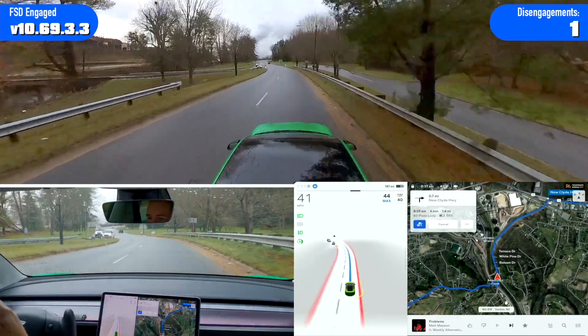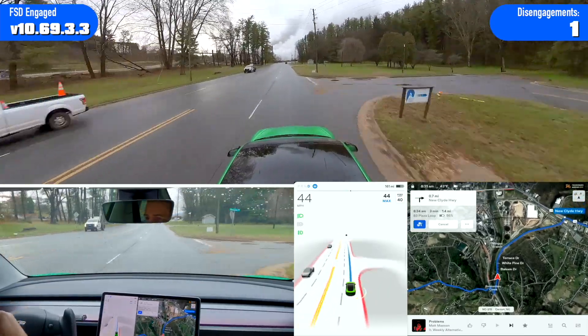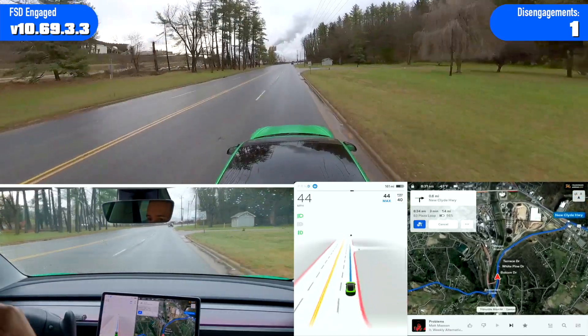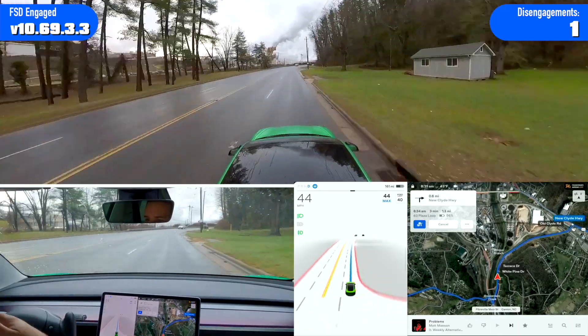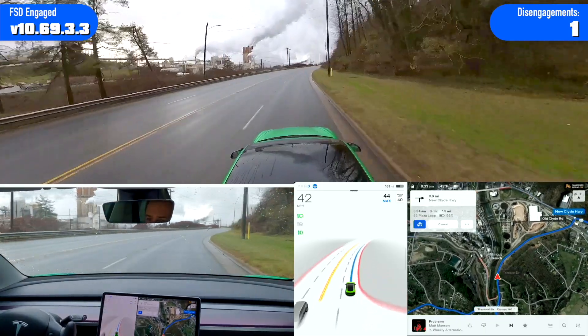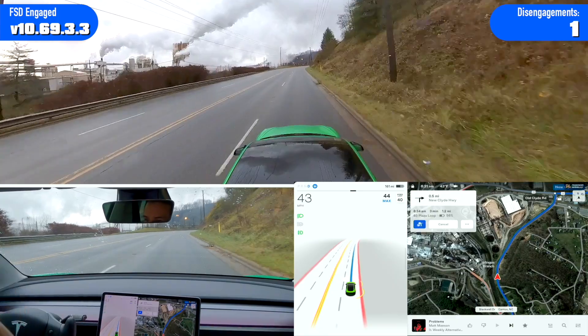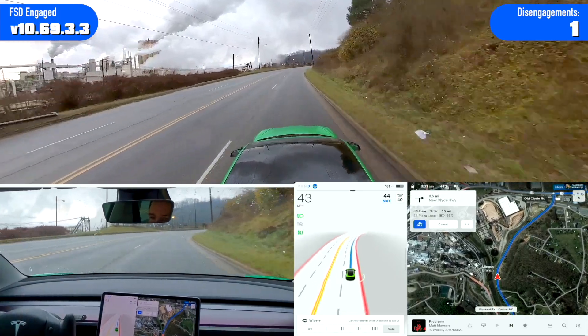And then by that point it's past the double yellow line, and I think that when it gets past the double yellow line and there's no center markings, it doesn't know where center is and just chooses wherever it wants. That's been a problem the entire time I've tested FSD beta at that turn.